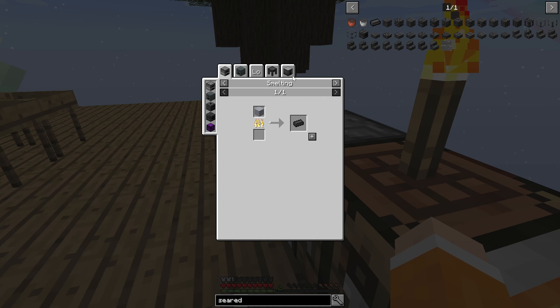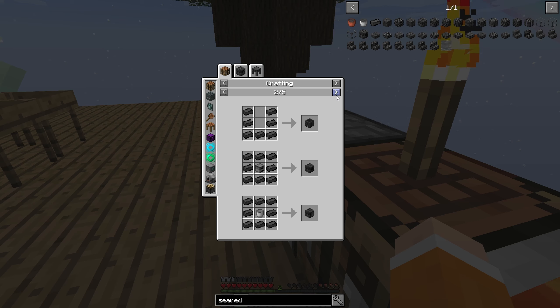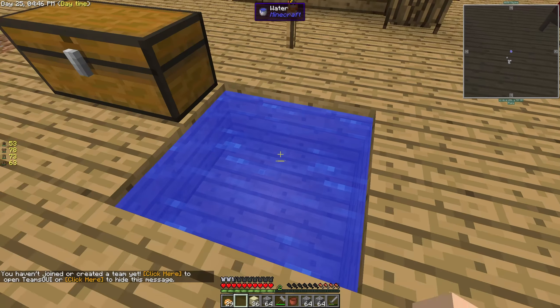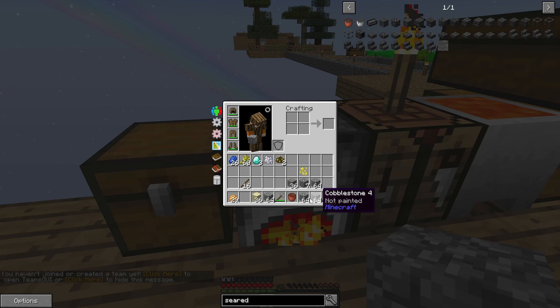So smelting some seared bricks - I believe I can turn them into a couple of things to make a smeltery. I do need quite a lot, but I'm wondering if there's a way just to make a basic smeltery. Okay, all right, it does just mean that we've got to build a little more, but we can build just the basics and get ourselves going.